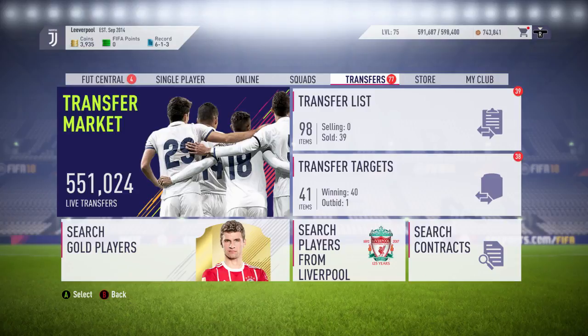So during the start of FIFA we've got four key methods: squad builder challenges, the bronze pack method, sniping players, and mass bidding on players.